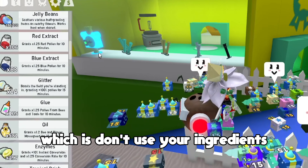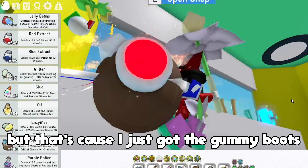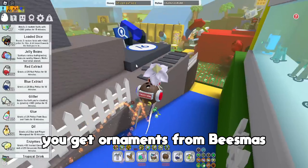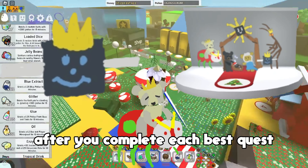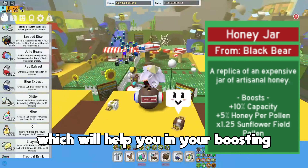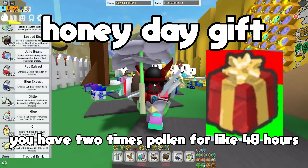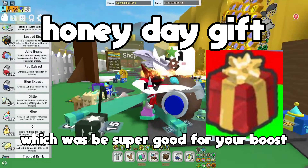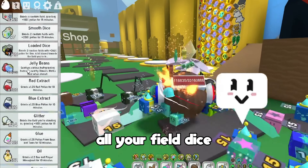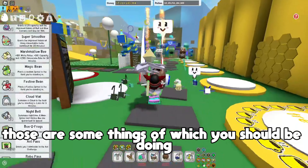While you wait you can also craft ingredients, which brings us to the next point: don't use your ingredients. I have 14 glitter right now, but that's because I just got the gummy boots. Saving items for Beesmas will be super good because you get ornaments from Beesmas after completing each event quest, which gives you extra pollen from certain fields. There's also a part where as soon as you log into Beesmas you get 2x pollen for about 48 hours. So your super smoothies, glue, glitter, and field dice especially — save those.